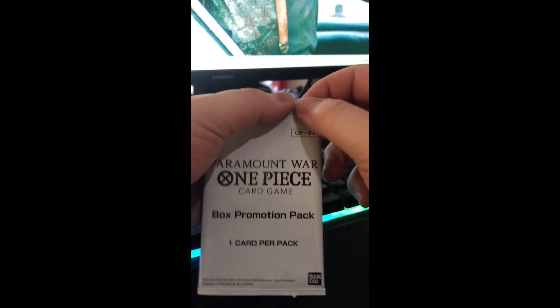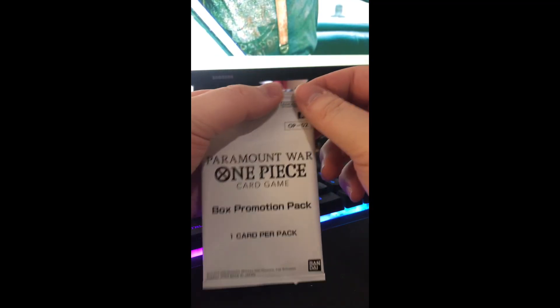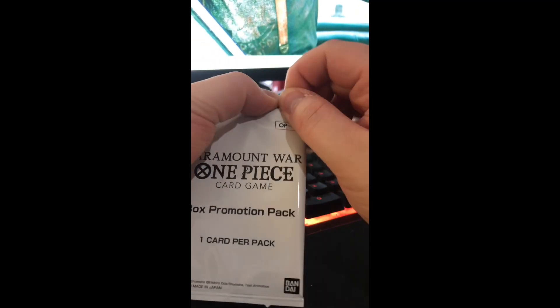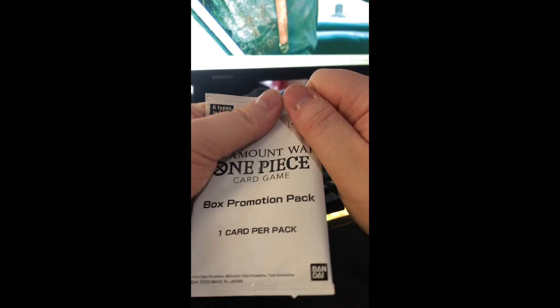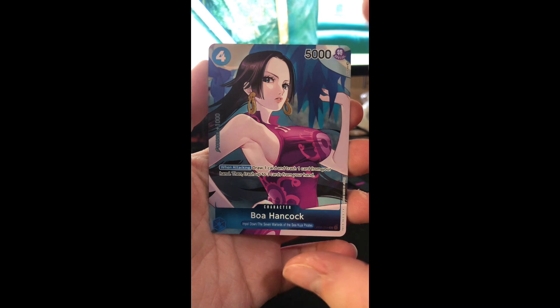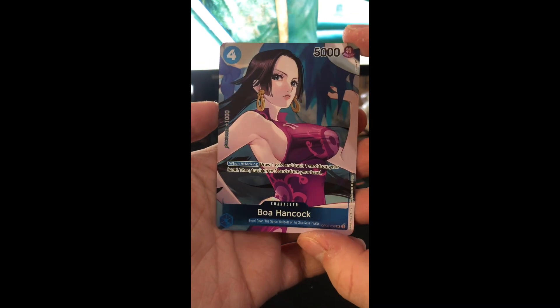We're going to start the real opening with the box promo. This is one of six possible cards. Since it's the second box I'm opening, the only one I already have is Tashigi. We got Boa Hancock — so not the same one I have, which is good.